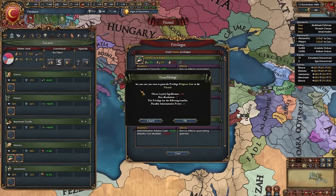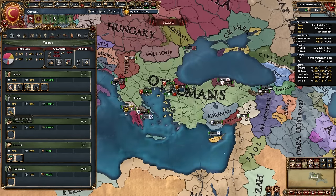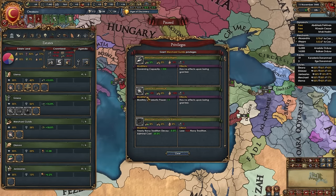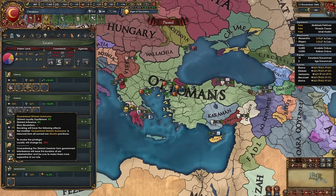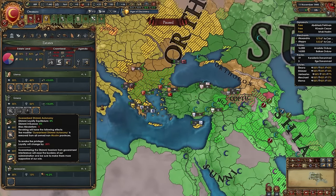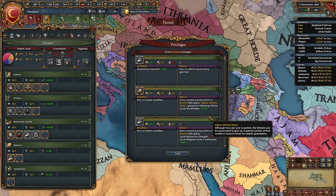Give the Ulema: religious state, clerical advisory council, religious diplomats, and clerical education. Give the Umara: primacy of the Umara, increased levies, and aristocratic counselors. Give the merchant guilds: land of commerce, patronage of the arts, commercial advisory board, and indebted to the merchant guilds. The Dimi (unique Muslim estate) starts with guaranteed Dimi autonomy, meaning none of the orthodox, Catholic, or Coptic provinces we conquer will give penalties to religious unity.